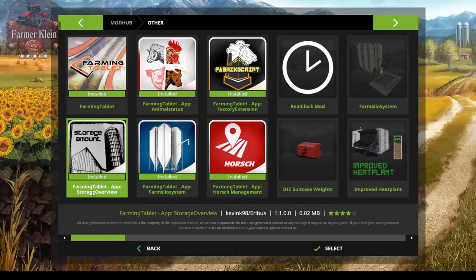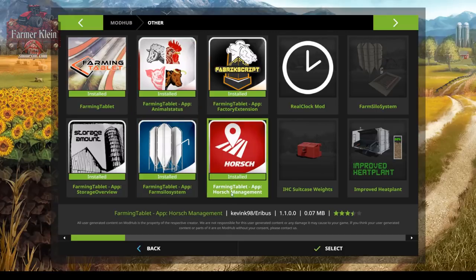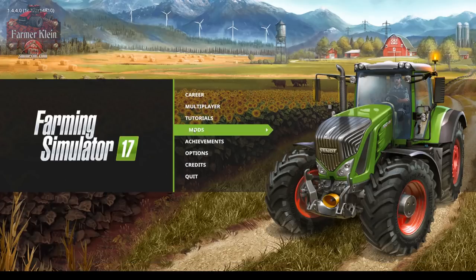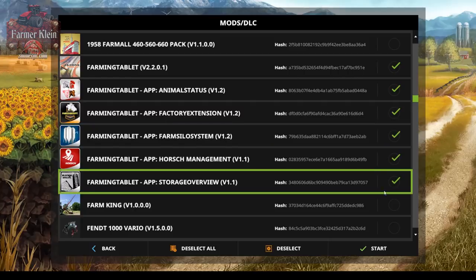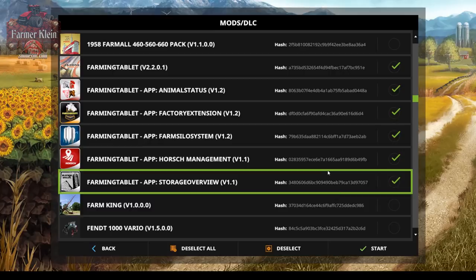I've already got these installed. You have the Storage Amount, which is a Farming Tablet app. You have the Animal Status, which is another app. The Farm Silo System, which is an app. We have the Horse Management and the Factory Extension — these are all farming apps you can get for the Farming Tablet. So that's where you go ahead and download or install them through the in-game mod hub. When you're loading up your map in the mods list, you'd have the Farming Tablet and the various apps listed. Check all of these, and when you load up the game you'll own the Farming Tablet and need to go into the tablet to buy the apps.